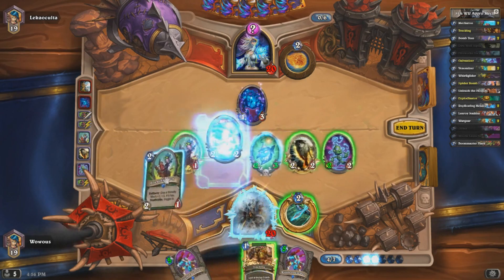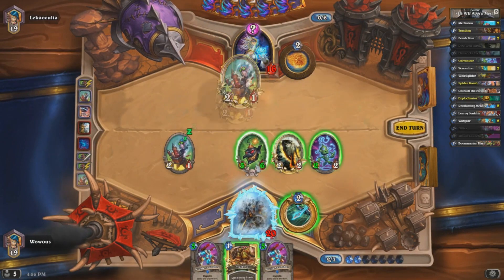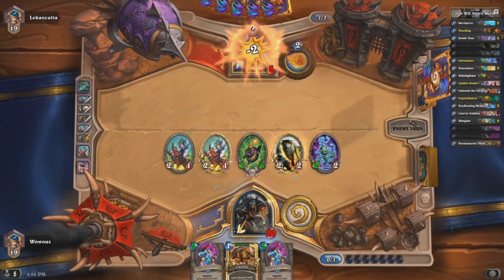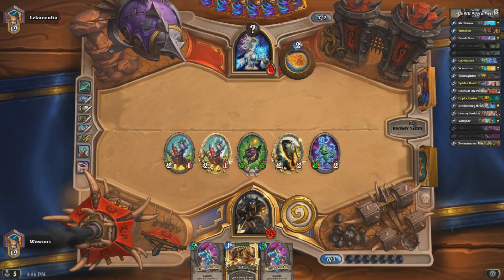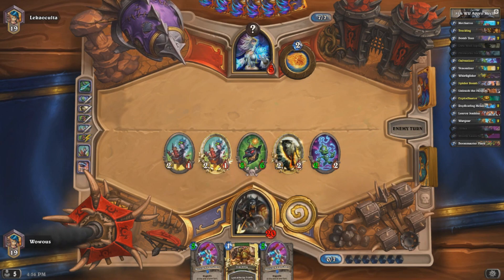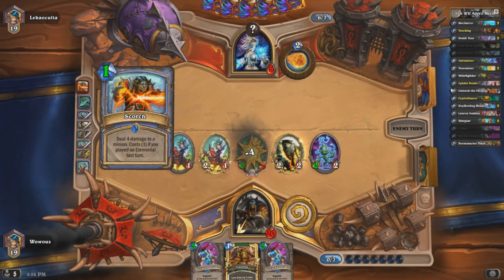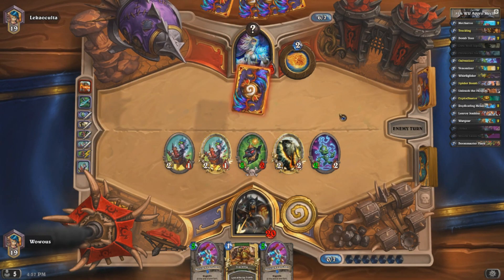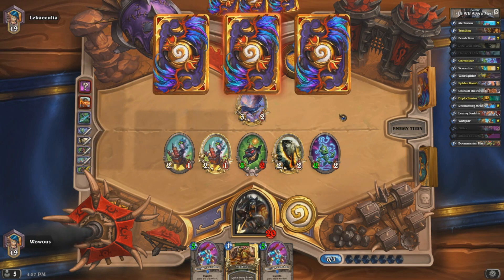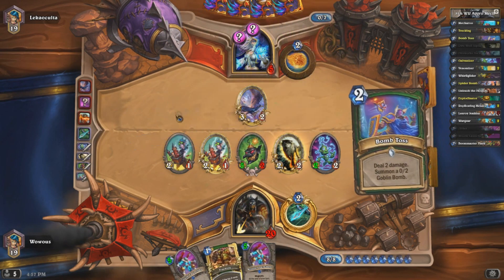I wonder how much board clear this mage plays. Right now you don't see a ton of Flame Strikes — you see more of the different spells that folks use to eliminate individual heroes. I think I want to do this and then this. We're pretty close to killing him — I'm feeling pretty good about this. We can obviously Missile Launcher into one of our other mechs here. I think he's probably going to look to in some way disable this guy. Even with secrets, if one of them is Ice Barrier, we still should be able to get lethal.